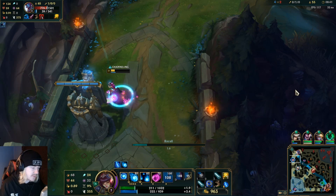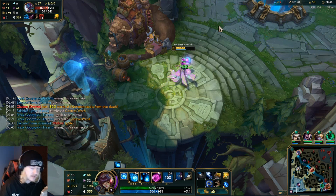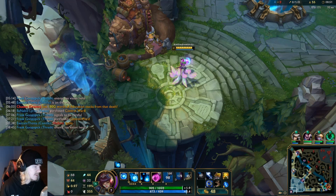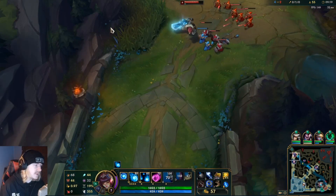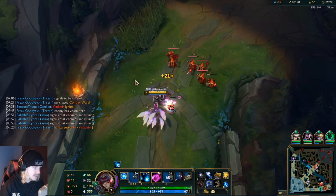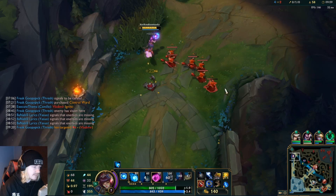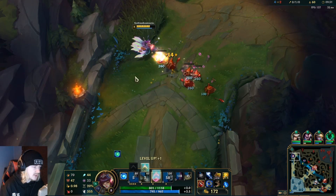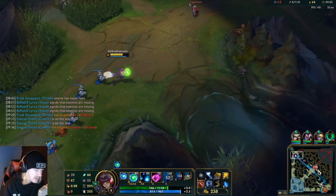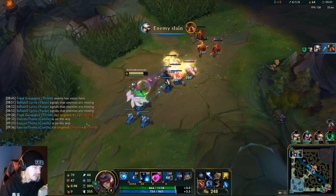We want as much cooldown as possible - cooldown is going to be such an important thing for us because it's just going to make our ult come off cooldown a lot faster, making us very very safe. So even despite basically just using our ultimate, he's got a minute left on cooldown which is basically no time - by the time he gets back to lane it's pretty much going to be up again. And we've got our passive which we can use on the next wave to get ourselves some health back.